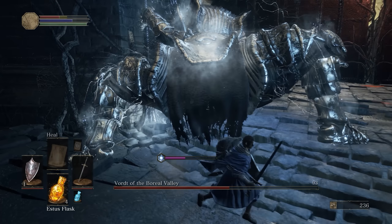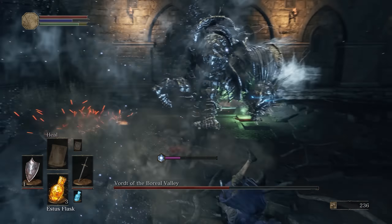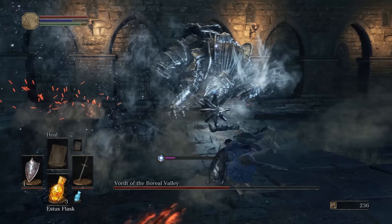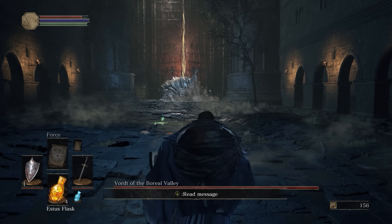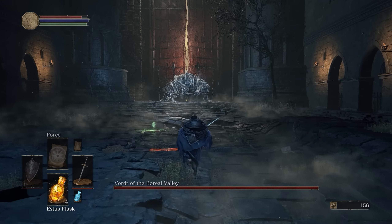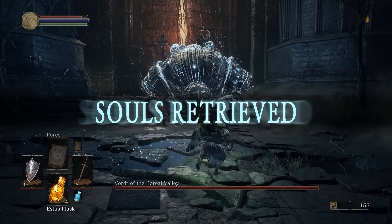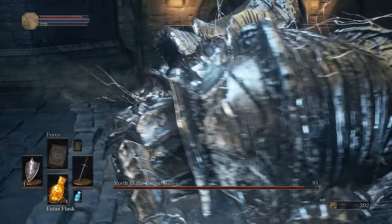When he reaches about 50% health, he'll go into phase 2, and this is when things get a little more hairy. He'll get this frostbite aura around him. When he enters phase 2, he'll do these three charges towards you and you have to dodge those. You can't block them because he will deal frostbite damage, and this will tear through your shield and stagger you, so don't try to block those.